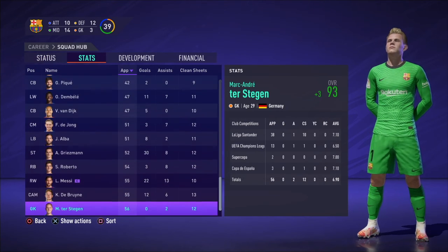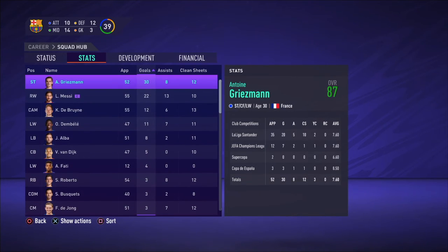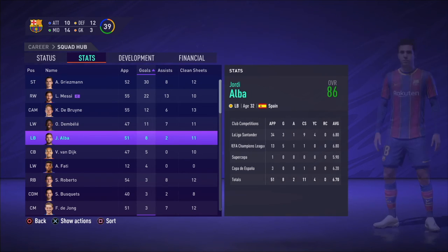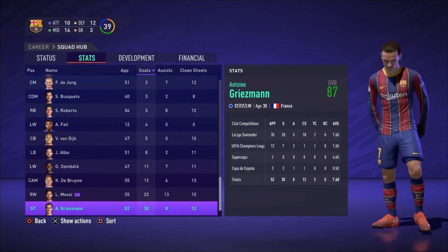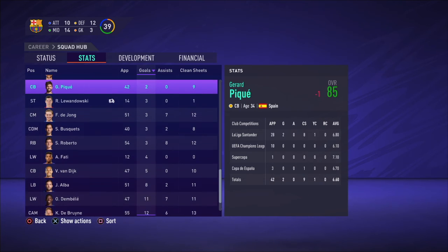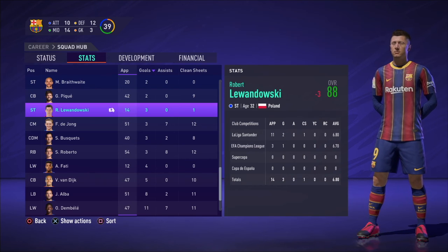Stats-wise, Ter Stegen had the most appearances. Goals-wise, Antoine Griezmann led the way with 30 goals. Messi contributed, Dembele, De Bruyne, Alba had eight, Van Dijk, Fati, Roberto, Busquets, De Jong, and a few others. For assists, the leader was Messi, our captain. But in the end the stats weren't amazing — Robert Lewandowski missed basically two-thirds of the season, only having 14 games. That really hurt us.